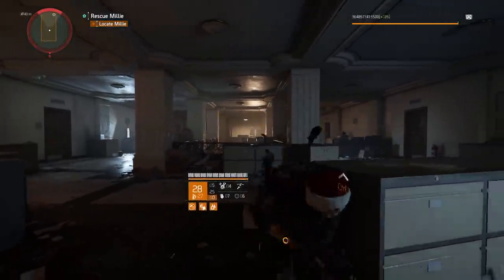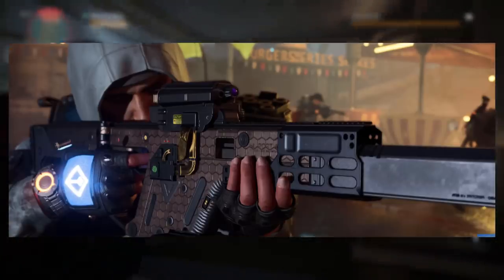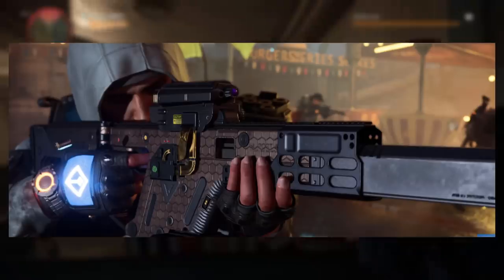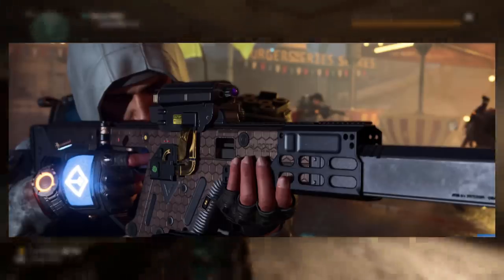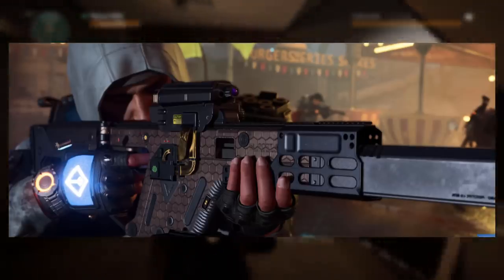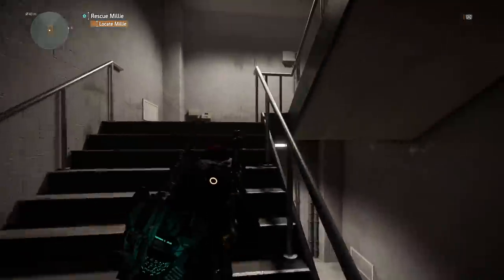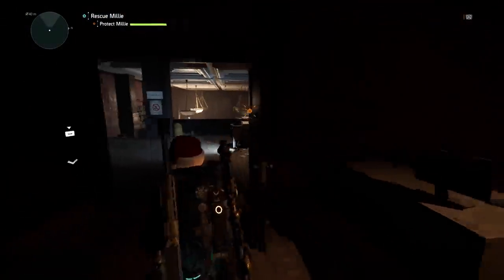The first thing I want to talk about that I noticed is the new exotic. This is the new exotic Vector AR — it's a .308 weapon. A lot of people, including myself, thought this was going to be a SMG exotic, but no, it is an AR. Also, the camo on it changes depending on what surface you're standing on. If you're standing on grass, the camo is green; if you're on pavement or dirt, it will be a different camo. We also got a sneak peek of what might be a new weapon, though sometimes trailers show weapons not actually in the game.